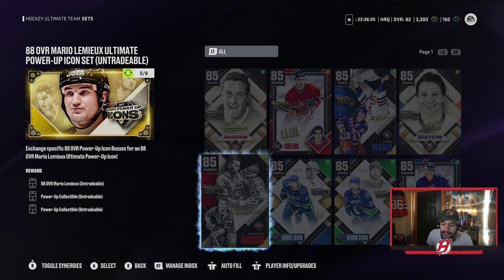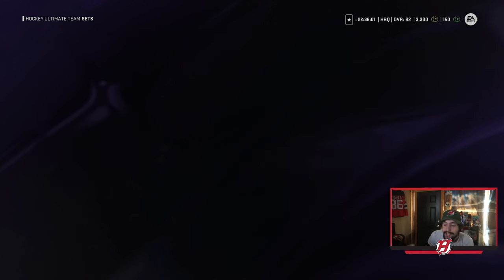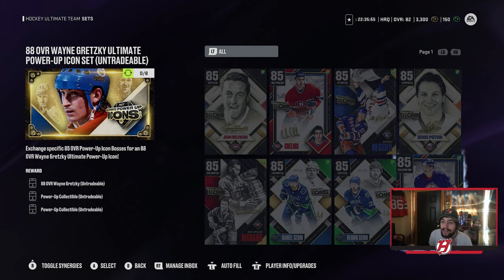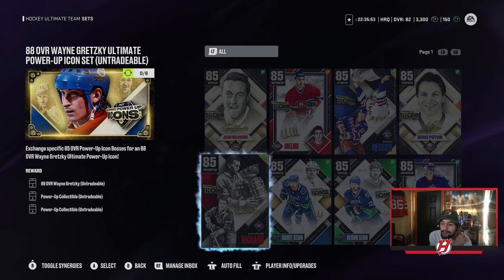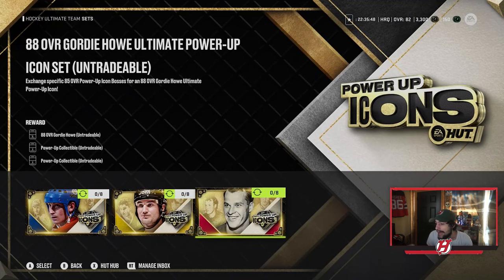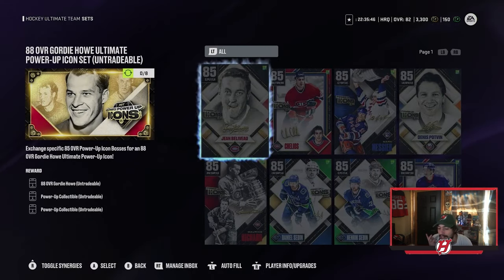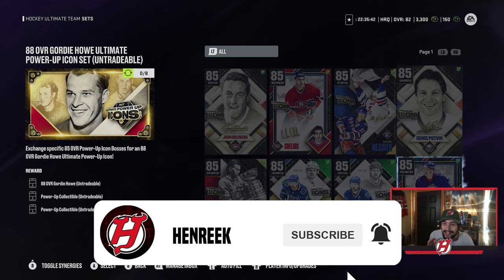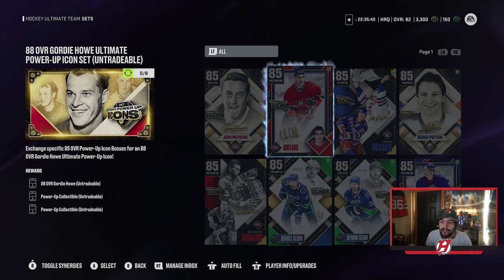That is how you get Lemieux or Gretzky. The requirements are exactly the same for both of them — Beliveau, Chelios, Messier, Potvin, Solani, the Sedins, and Richard. It's exactly the same set of 85-rated icons required for all three of these guys. Is it going to cost an arm and a leg? It probably will, but I'm going to show you the best way to get these 85s.